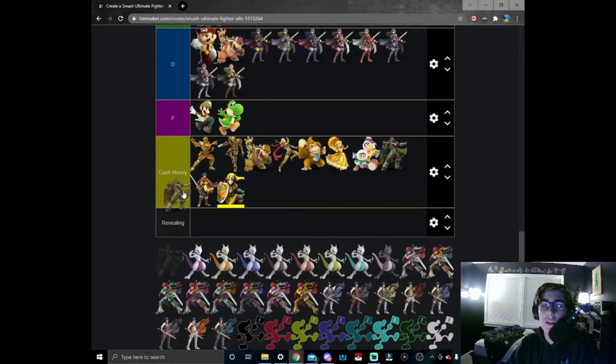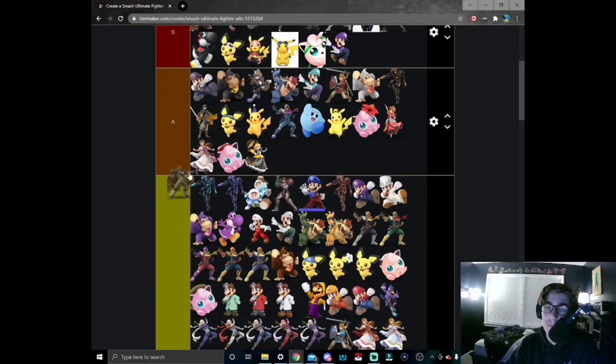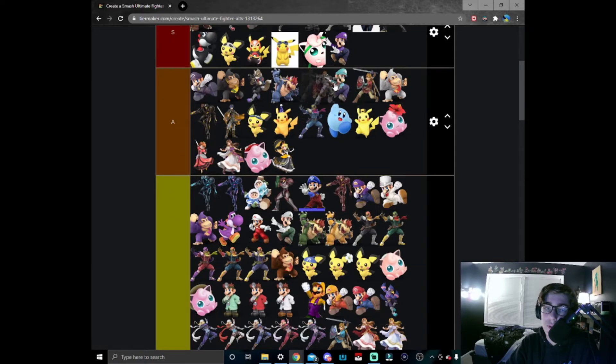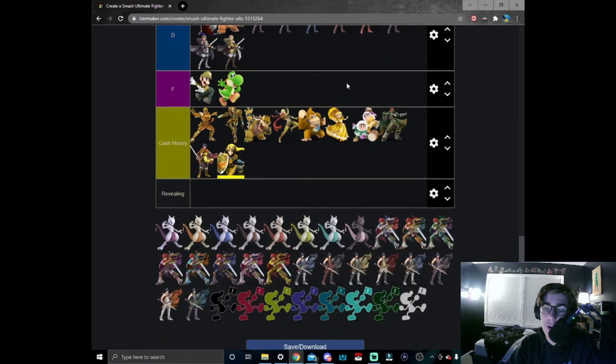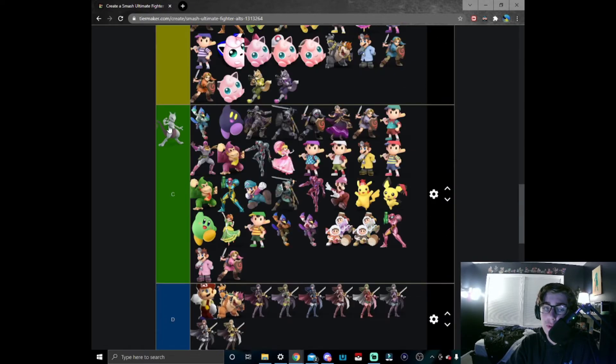And then the black Ganon — truly references the King of Darkness. Solid A tier skin, gotta give it that.